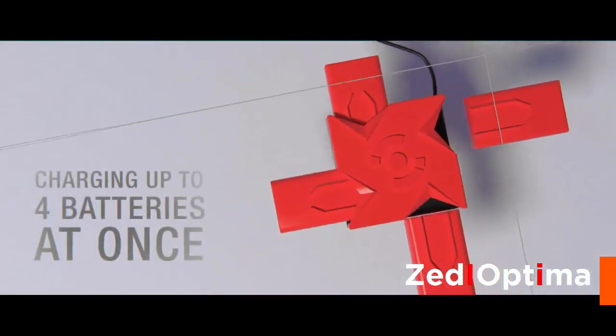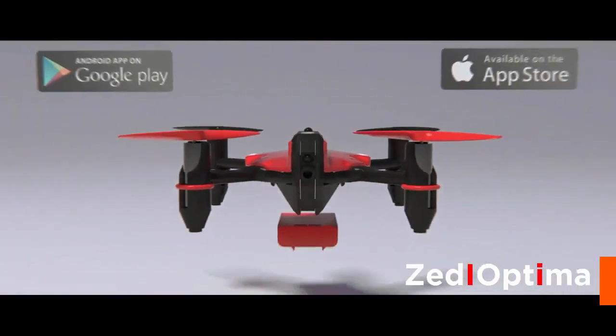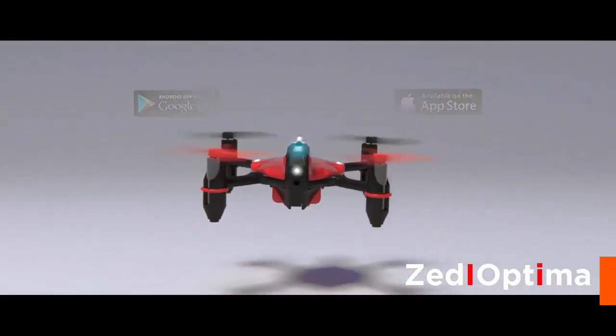The portable charger is powered from a USB port and can charge up to four batteries. It comes ready to fly out of the box — just plug in the battery, download the app, and fly.